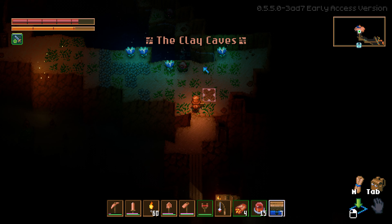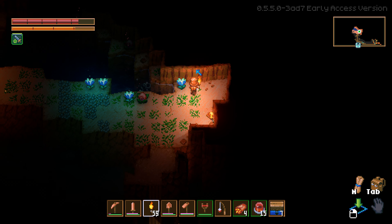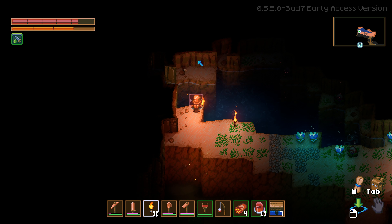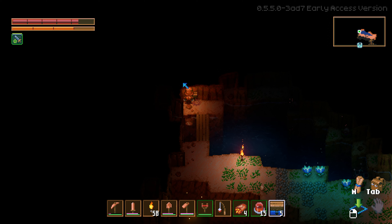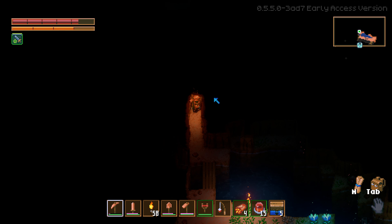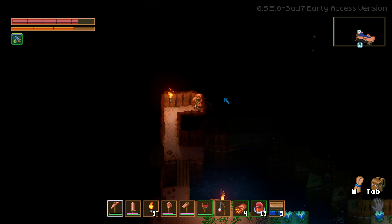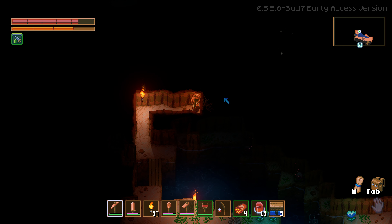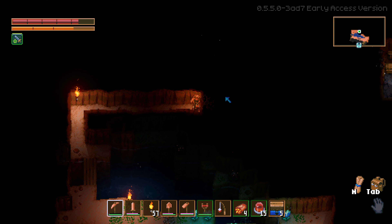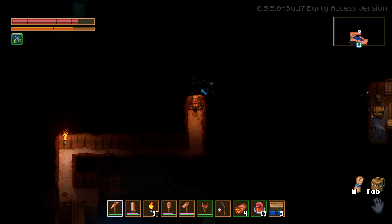The clay caves! There we go — I think this might be where the tin is, so I picked the right direction apparently. There's something weird over there. Clay wall — there we go! So when in doubt, just go really far in one direction, eventually you'll run into something that you need. That looks like a room too. Wonderful. I was starting to get a little concerned.